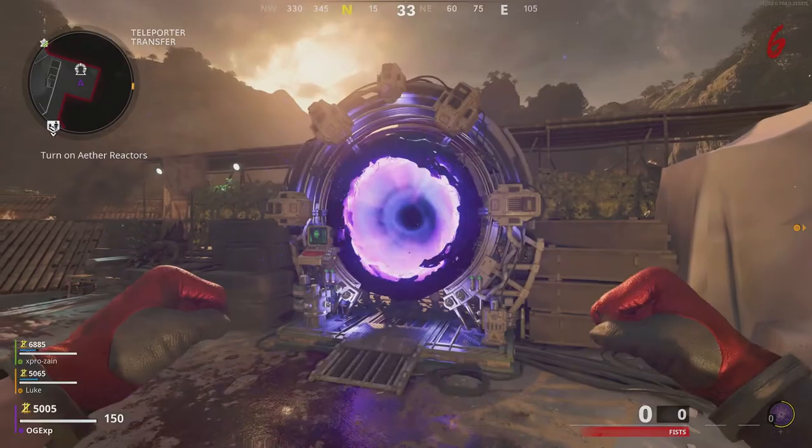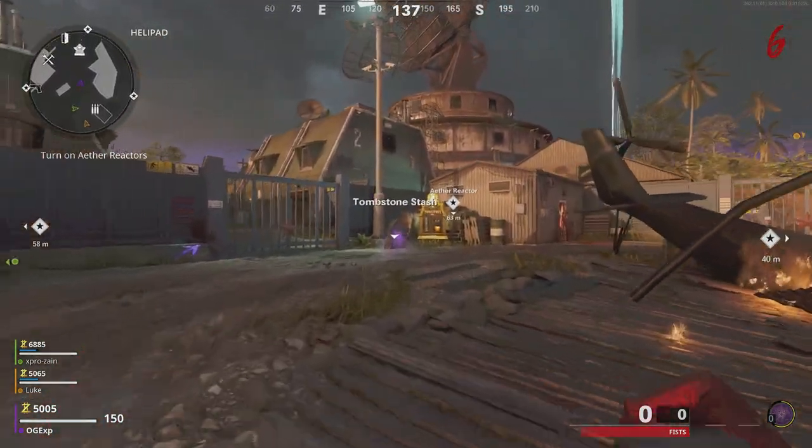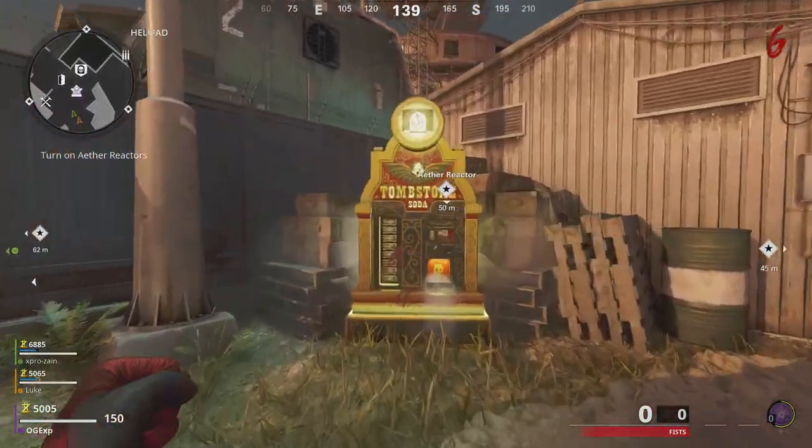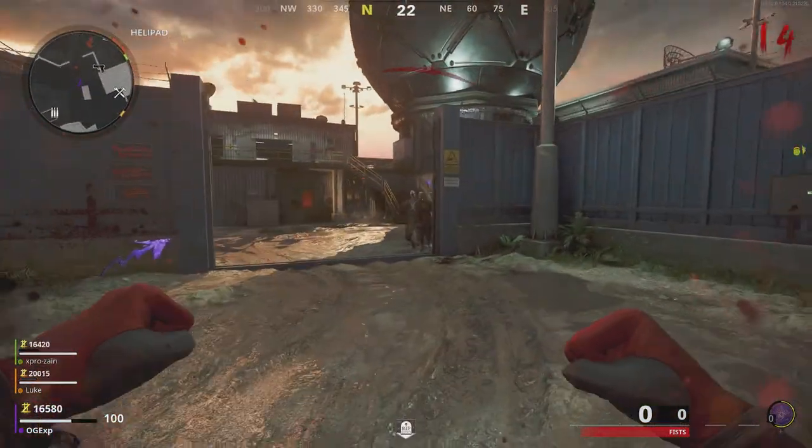But if you're the host of the game, what you need to be doing is going back over to the tombstone perk and purchasing it once again. If you don't do this, the game will end and it'll say how many rounds it was. So basically, make sure the host always buys tombstone.